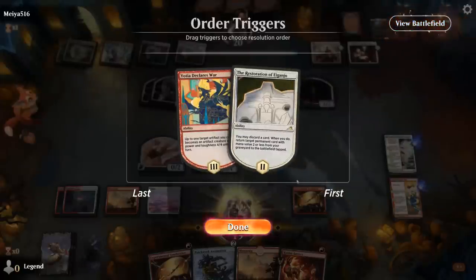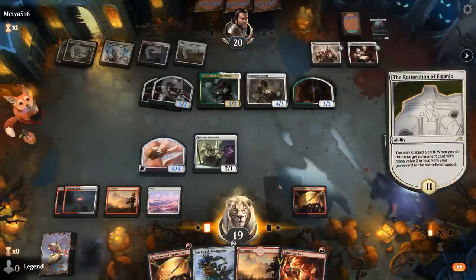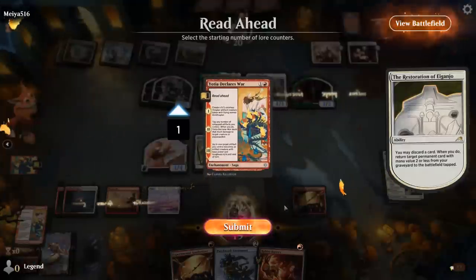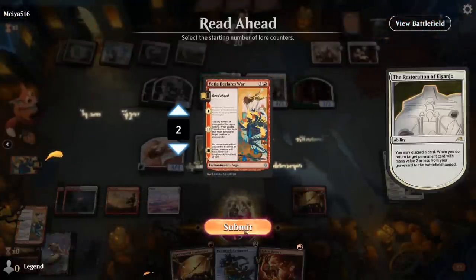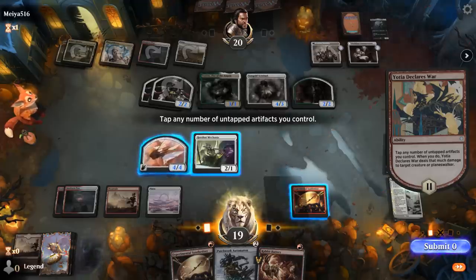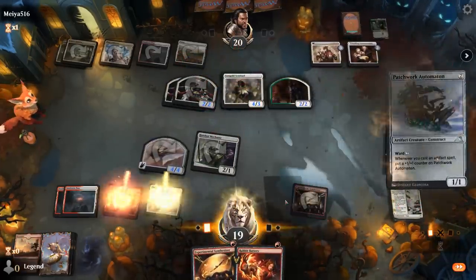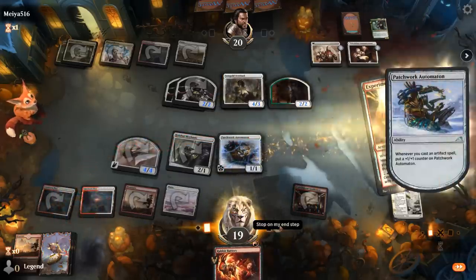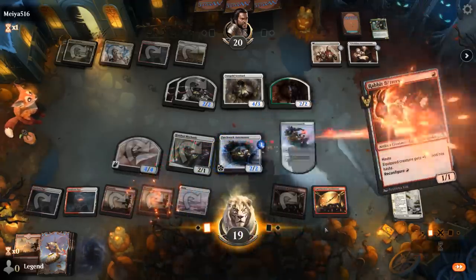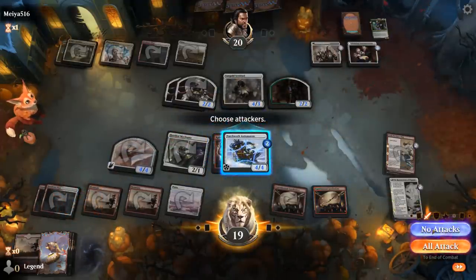Opponent draws two off Announcements, one transforms. We first pump our creature, then bring back our Saga discarding a land. We take out Torrens now — which requires tapping three creatures including the Ornithopter, so that's a bit awkward. We play Automaton, then Synthesizer so we can still play a one-drop, a land, and Battery — and equip our Automaton as well. It's still going to be tough to overcome double Wedding Announcements. We really need Reign of Truth to pump our Ornithopter so we can fly over.